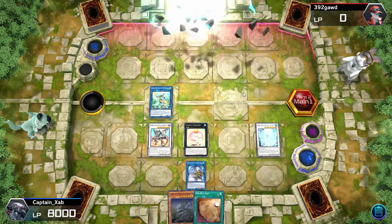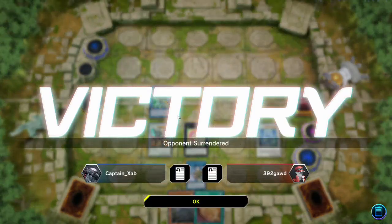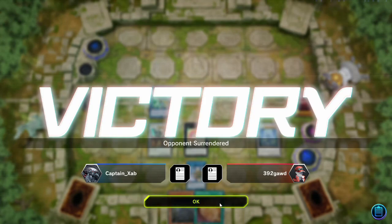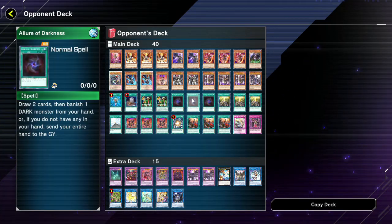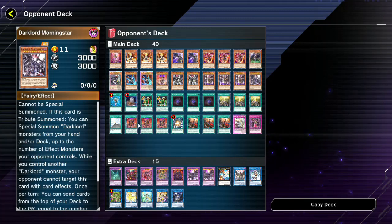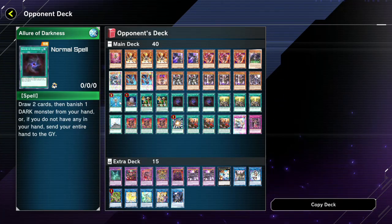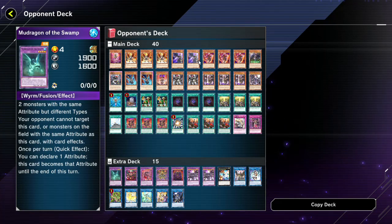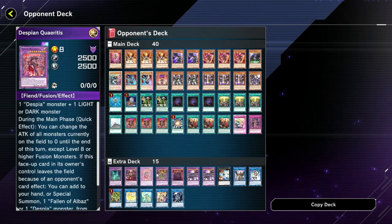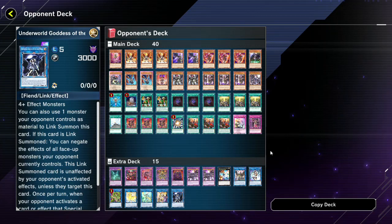That's pretty cute. Good game! Opponent tried. Let's take a look at their deck list — opponent was playing Dark Lords, which makes sense why they were playing Allure of Darkness and why they had Foolish Burial — they wanted to send their dark lords to the graveyard. That was a pretty fun duel. Looks like I've got Super Poly and some Branded and Despia cards in my deck too.